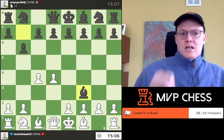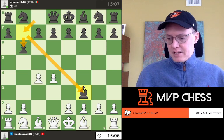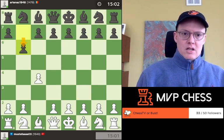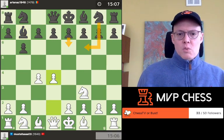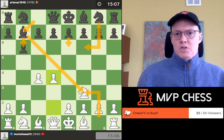Your opponent plays b6, bishop b7, and bishop takes f3 unprovoked. That's a really big mistake and a waste of time in the opening. Mustafa is playing really well, playing for central control. He spent one move developing his knight to f3. Meanwhile, Black spent three tempo — b6, bishop b7, and bishop takes f3 — just to take this knight off, which is not what you want to do in the opening.